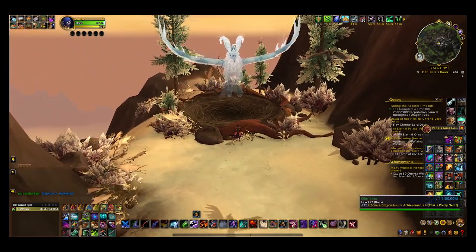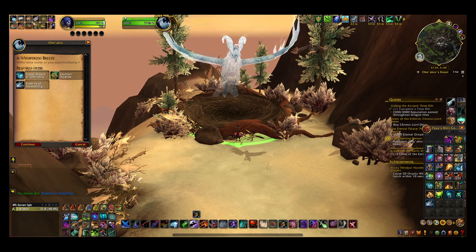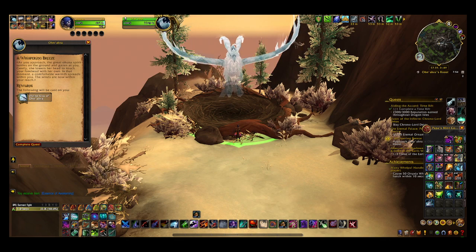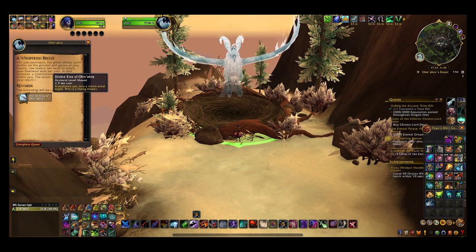Hi Onara. A Whispering Breeze — Onara looks at you appreciatively. Stolen Breath of Onara, Exultant Incense, Essence of Awakening. As you approach, the Great Ohuna spirit settles on the ground and gazes at you. Gently, she lowers her head to touch your forehead with her own. In that moment, a comfortable warmth spreads within you. The winds are now within your reach. Divine Kiss of Onara.